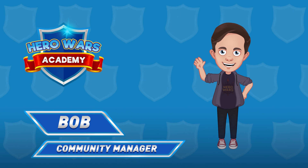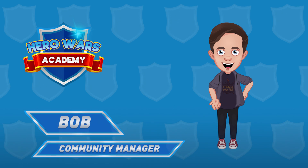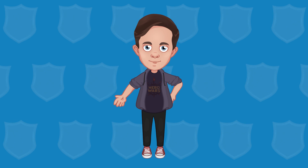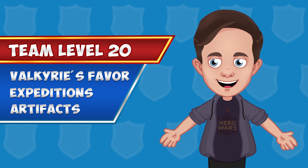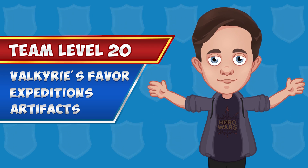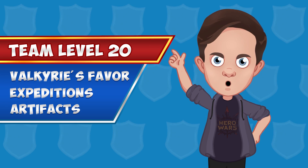Hey there, hero! Welcome to the Hero Wars Academy! Today I'll tell you about several important mechanics that become available with the airship at level 20, meaning artifacts, expeditions, and Valkyrie's Favor. Make yourself comfortable and let's go!